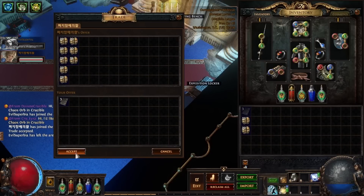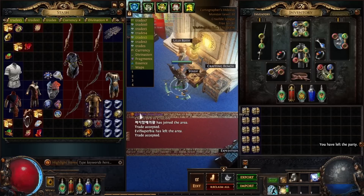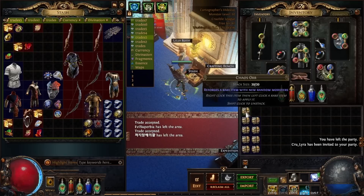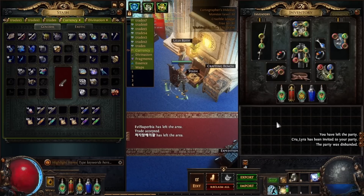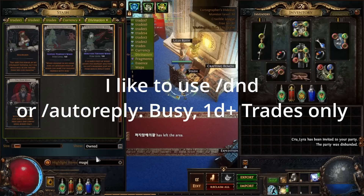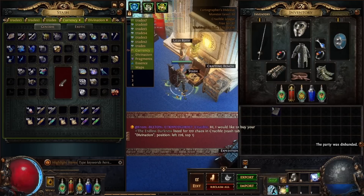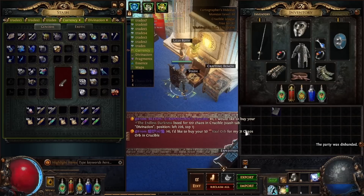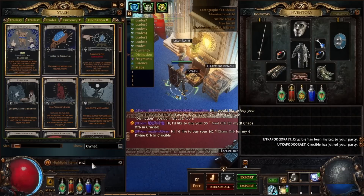That's my process so I don't get mixed up. Something I like to do is ignore trades when I'm doing turn-ins or buying stacked decks, so I can keep everything on a single track. That's a matter of preference, but for maximum efficiency I suggest ignoring incoming trades when you're not in sell mode.